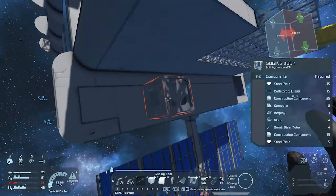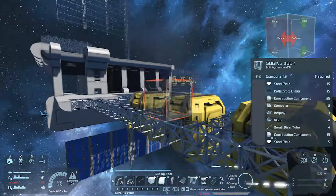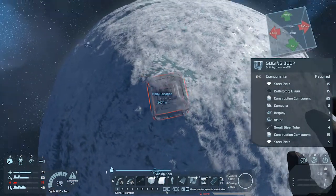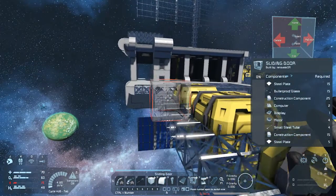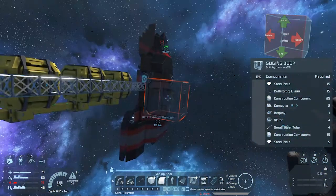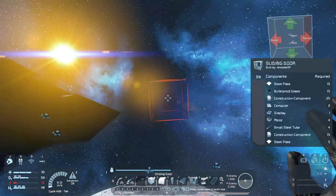I'm going to get this set up and in the next episode we'll decorate a bit more and start getting transport ships to haul ice from up there to up here, work on some drones, and I want to build a welding drone because we're gonna have a base down there too. If you enjoyed this episode, hit the like button, and if you're new, hit subscribe. We are home now — see you next time!